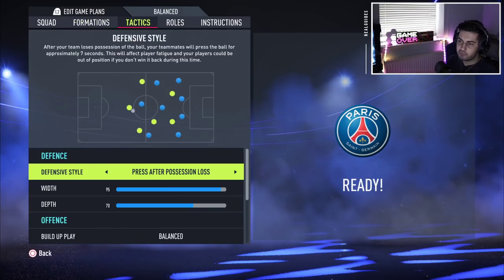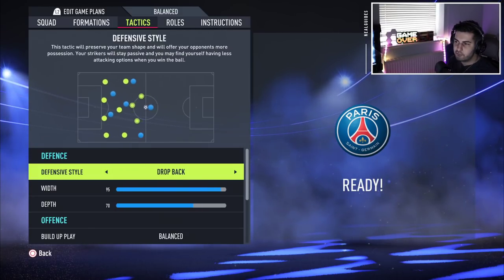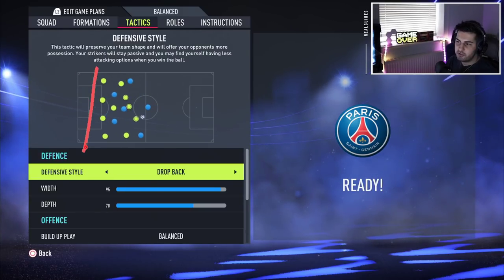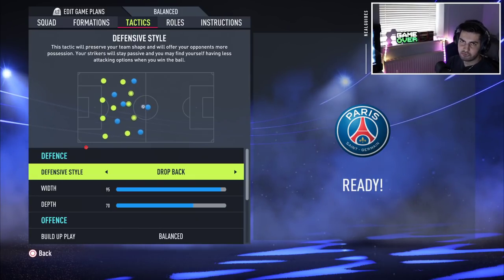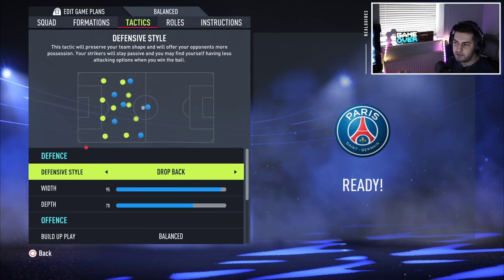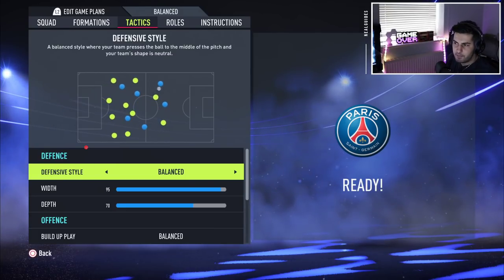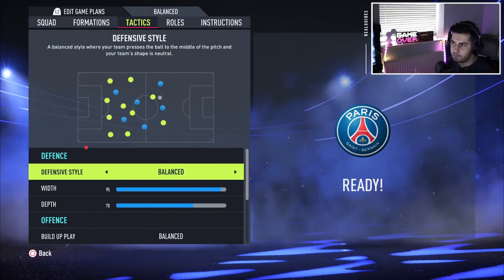The first topic is defensive tactics, and it's the exact same from last year — nothing has changed. You have drop back, which is kind of the drop back systematic approach as we knew from last year. It'll be interesting to see how this transpires with the new defending AI and all those changes to defense. We do have balance, the same as last year — a more natural approach where players apply a bit of pressure but maintain their positions.